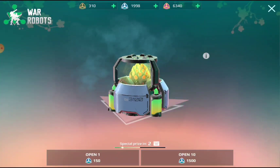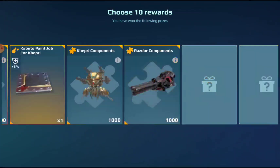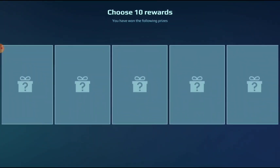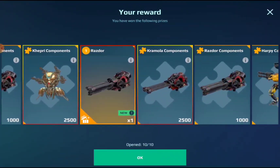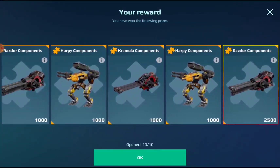Next round — again there will be a special prize. And this time we got a Ras door as the special prize. This is quite good. Apart from this, components.